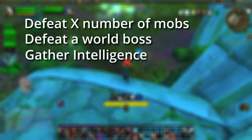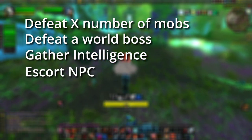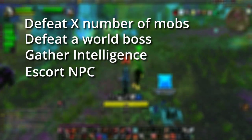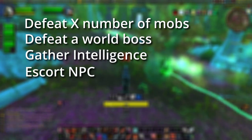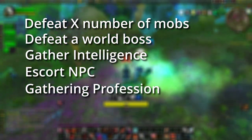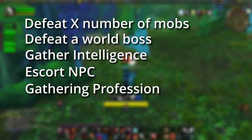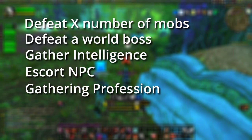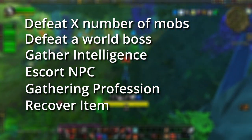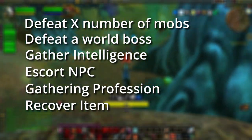Intelligence quests require getting information from stealth NPCs around the area — you just need to talk to them and get the report back. Escort quests have you escort an NPC back to the actual portal; if you're standing by the portal and someone else returns that NPC, even outside your group, you'll get credit for it. Gathering quests are tied to gathering professions — the needed items can be traded, but they act as conjured items and will disappear after logging out, so you can't sell or buy them on the auction house. Finally, recover quests have you click on a random object in the zone to pick it up, as long as you have the required bag space.